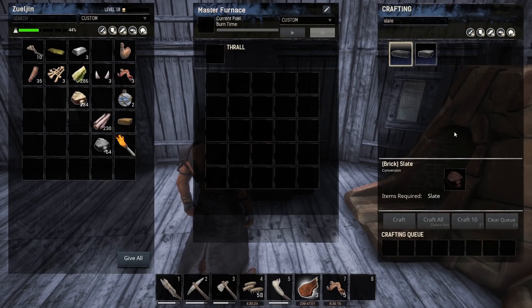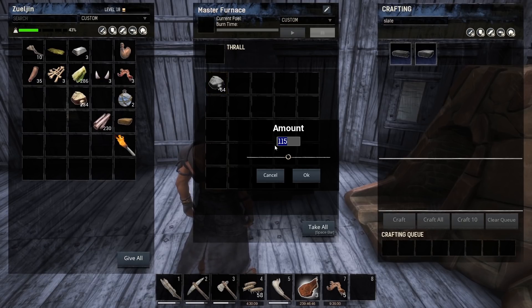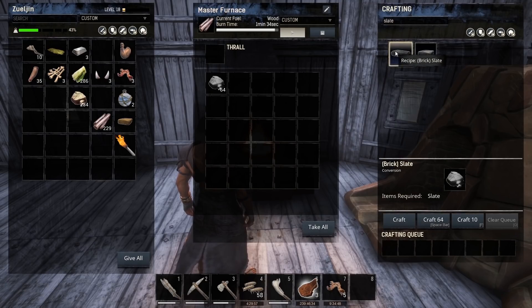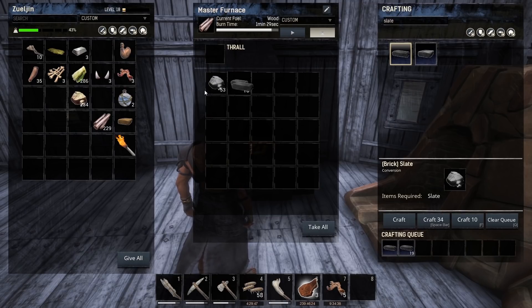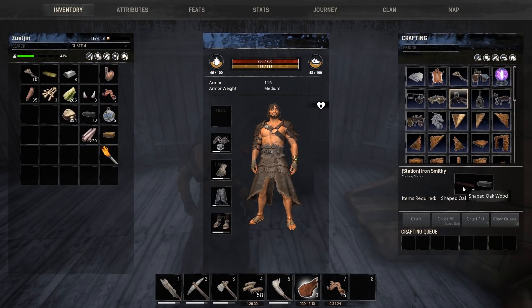This is the one I was telling you about that you can burn white wood in and it lasts forever. Let's go ahead and place that down — it's a sexy looking furnace. Hardened slate bricks or regular slate bricks — all it takes is slate. We can get that started by putting the slate in here along with a little bit of fuel to burn. If we put one piece of white oak in here, burn time is going to be 1 minute and 39 seconds. Pretty good.